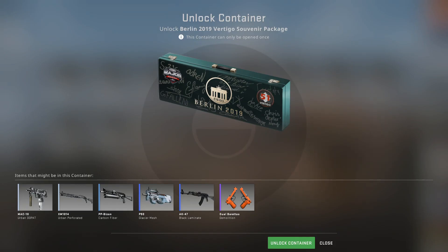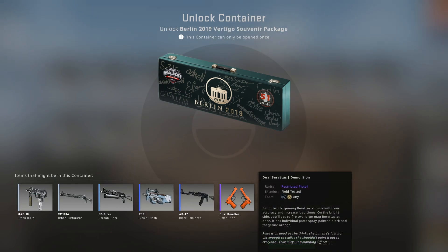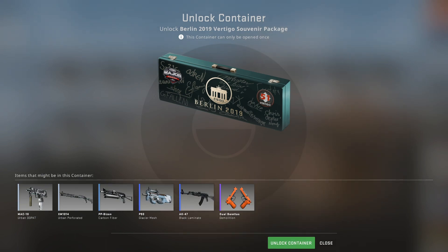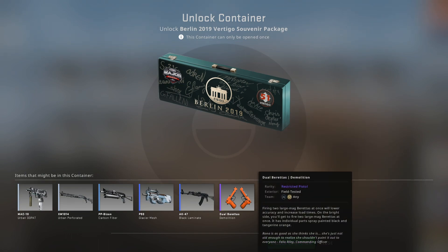First package incoming. As you can see they did not update the skins in the collection. These are the old OG skins from the Vertigo collection, so I'm really looking forward to getting some pretty cool skins here with some gold stickers.